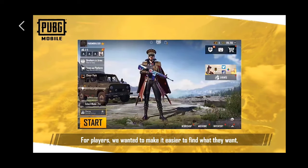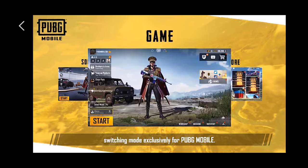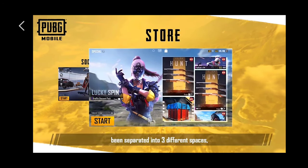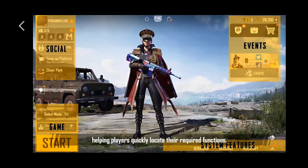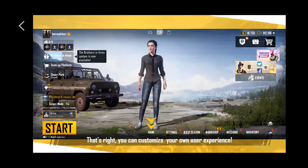Players can more easily find what they want, giving them more refined and upgraded controls. We also launched the innovative multi-screen switching mode, exclusively from PUBG Mobile. We've organized the existing functions into pages which players can see from the lobby. Games, community, and purchases have been separated into three different spaces, enabling quick and easy access for players and creating a simple and clean interface, helping players quickly locate the required functions. In addition, players can customize their own layout for more comfortable operations. That's right — you can customize your own user experience.